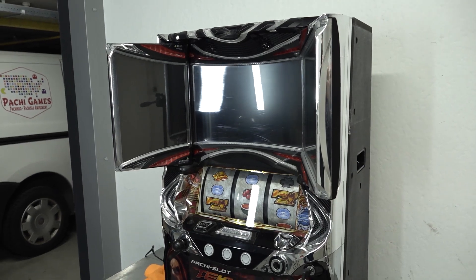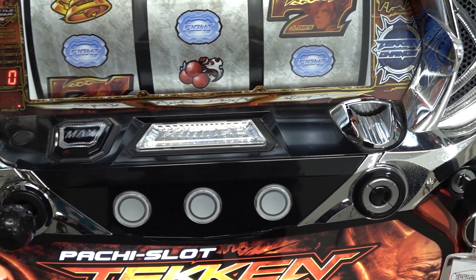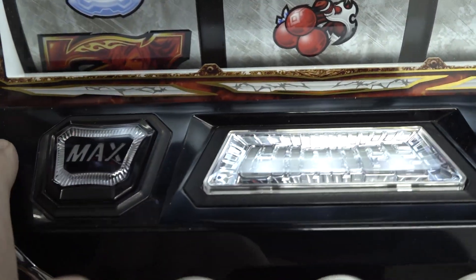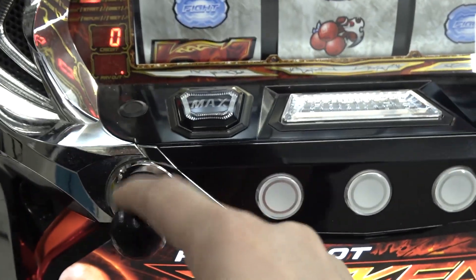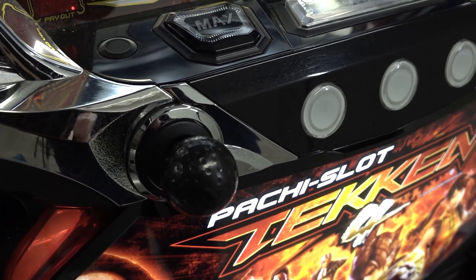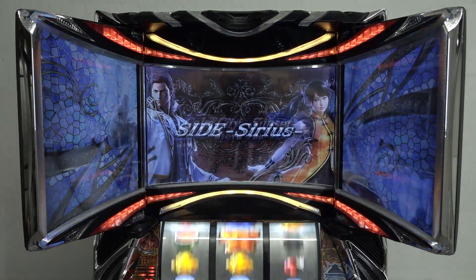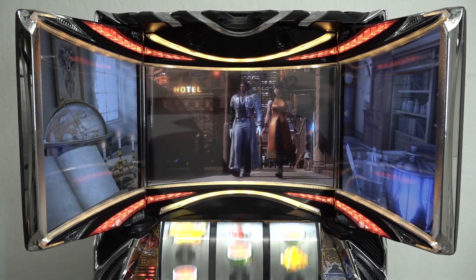Once it's folded and clicked into position it stays in that form. When it comes to playing the game, there's a special button, a max bet button, a coin slot, three buttons for the reels to stop them, a little joystick, and all the other controls you'd need. Let's take a close look at some gameplay and see what that experience is like.